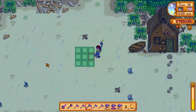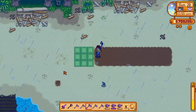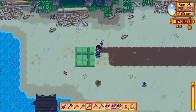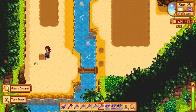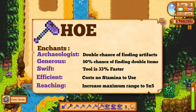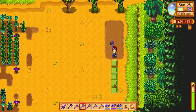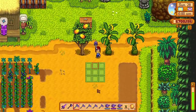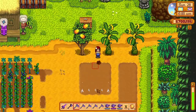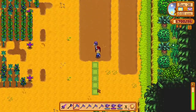The hoe has many options. The generous enchant gives you a 50% chance to get double items from hoeing the ground — I always use this enchant when I need tons of clay because it actually does make a big difference. The archaeologist enchant will increase the chances of finding artifacts on wormholes; I would pick this if you haven't completed the museum collection yet. The efficient enchant saves energy and the swift enchant makes it faster to use the tool. The reaching enchant increases the radius of your hoe by one tile — an iridium hoe can hoe around 18 tiles, and with the reaching enchant it can hoe 25 tiles at once. I think the swift enchant is actually more effective, but I prefer the reaching enchant because bigger is better.